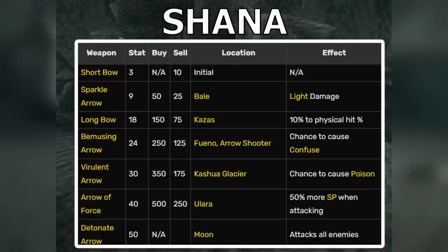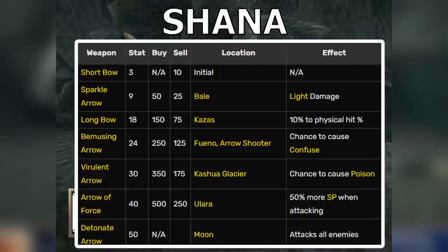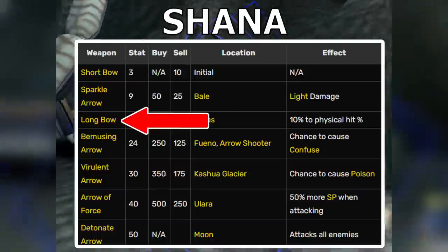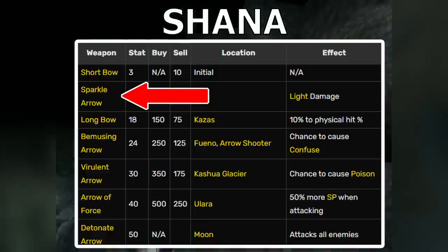I don't really care about Shanna's weapon strength for the most part. The special effects her weapons give her are what you should actually focus on — I have a video all about Shanna that I'll link in the description. The Longbow increases Shanna's accuracy, which can make it easier to farm bird enemies for great experience and gold, particularly earlier in the game. The Sparkle Arrow does light damage, but it's too weak for me to care about, since Shanna won't gain much from it.